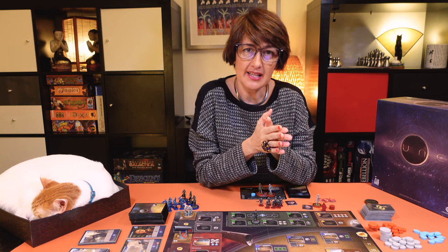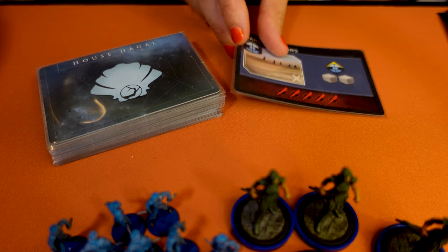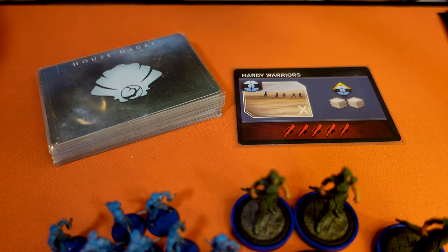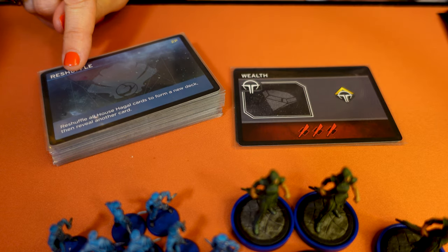House Hagal is used to block spaces and participate in combat. It doesn't collect resources, build a deck, or score victory points, but it serves the role of a spoiler. House Hagal plays after each agent turn of the first player. Reveal the top card of the House Hagal deck to send a rival agent to that board space. If the location is occupied, draw a new card. If you draw the shuffle now card, shuffle the deck and draw a new card.